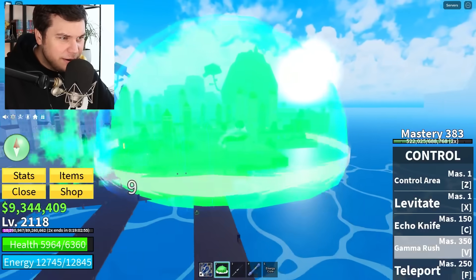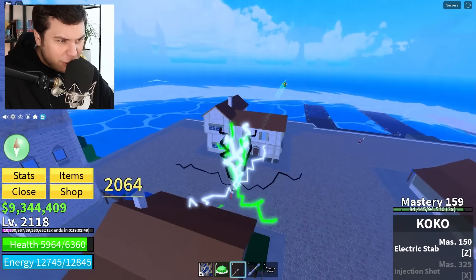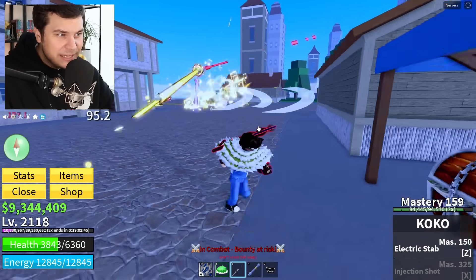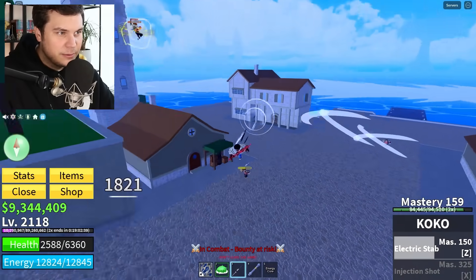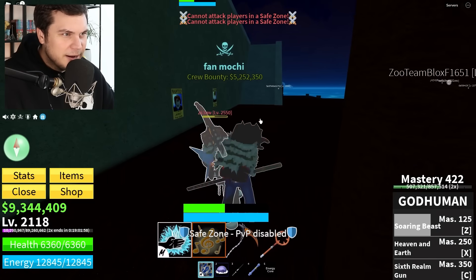Now, in the past, the sword we're using had the same ability names, but we can get a decent idea of what our new abilities are going to look like. This guy wants to fight me and he is going to regret it. You're scared of a little electric stab? You run away, huh?